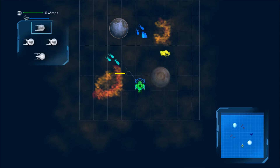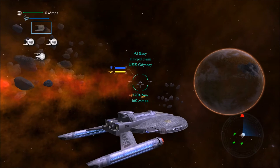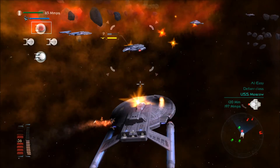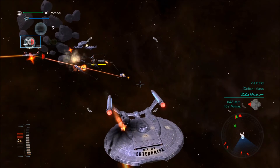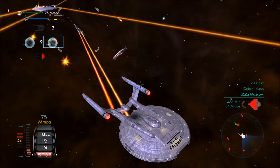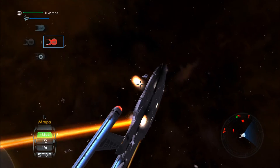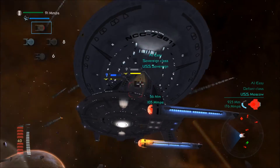A Defiant-class is coming right at me. No advantage to me. Its shields are down. Odyssey's shields are still up, but the Moscow's shields are down. Let's use that to our advantage with these torpedoes. Let's turn around. Okay, turning the Enterprise. Everyone, target that ship. We're so close. I can't quite target them, though. Let's find them on sensors. There we go.